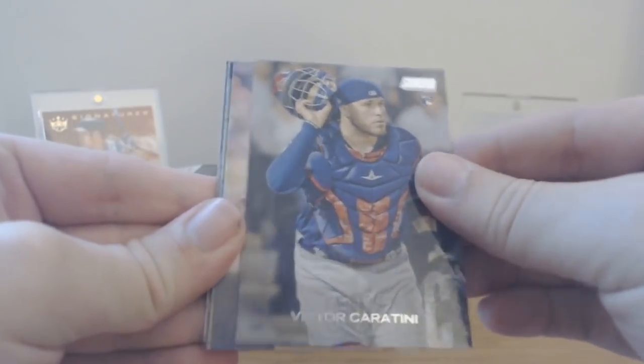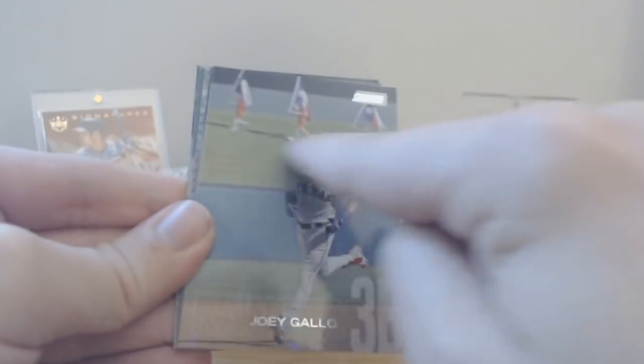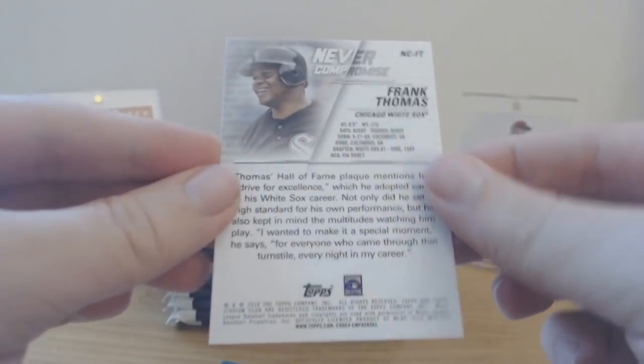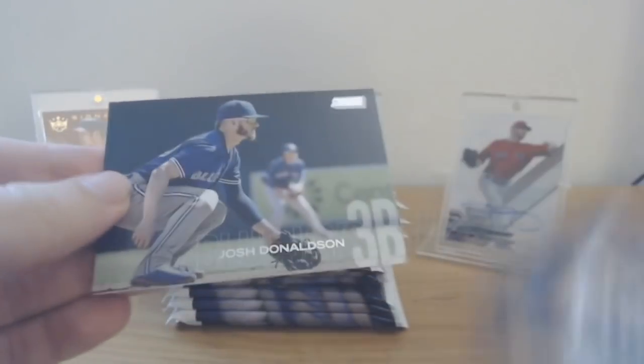I'll go faster through these now. Pack two starts with an Amed Rosario rookie card, Victor Caratini rookie card, Barry Larkin, Joey Gallo — I like the people in the background, kind of cool. Aroldis Chapman, and a Frank Thomas 'Never Compromise' insert — not numbered, but a cool insert. Cole Hamels and Josh Donaldson to round it out. Two packs down.